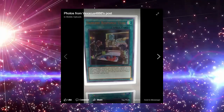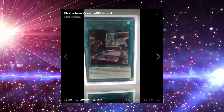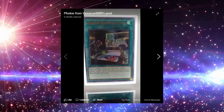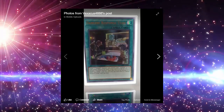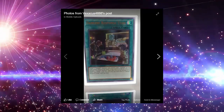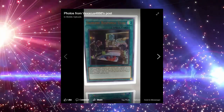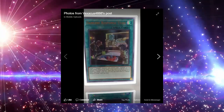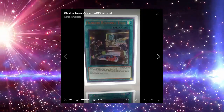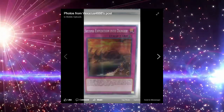Next is Danger Response Team, a spell card. You can target one Danger monster you control and one monster on the field and return them both to the hand — like a double Compulse. If this card is in the graveyard, you can discard one Danger monster to place this card on the bottom of the deck and then draw one card. The Danger monster's effect will trigger and then you just draw a card — that's kind of broken. You can only use the effect of Danger Response Team once per turn.